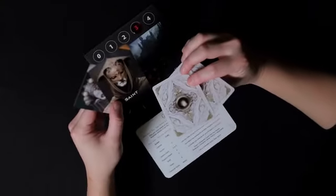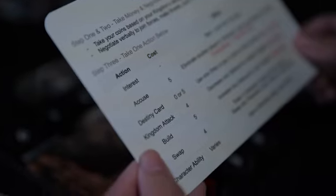In this game, you're the ruler of your kingdom, armed with character cards, destiny cards, and 6 tactical actions. Your goal is simple: outsmart your opponents, destroying their kingdoms, and be the last one standing.